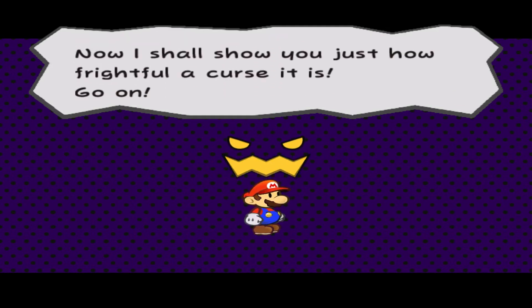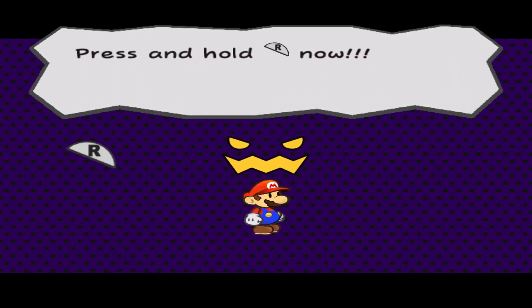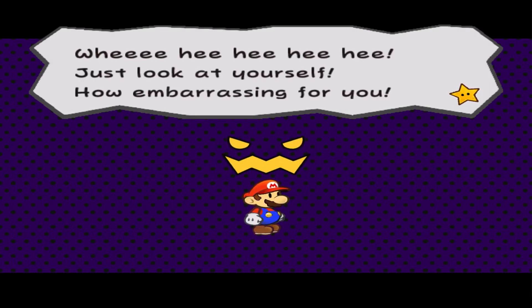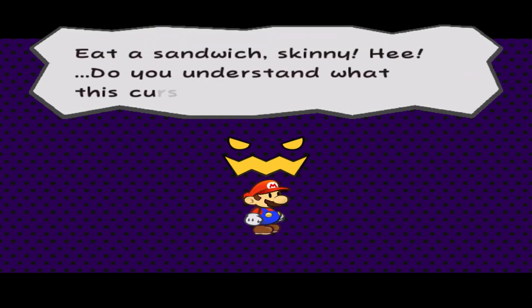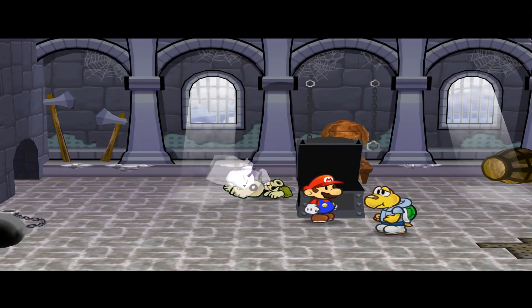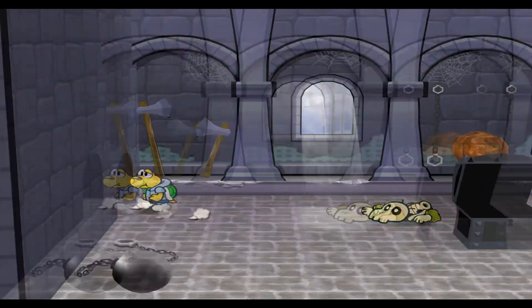The villain taunts: 'Press and hold R now!' We do so and Mario goes paper-thin. 'Just look at yourself - how embarrassing! Eat a sandwich, Skinny! Do you understand what this curse means for you? Yes, it's a terrible curse - farewell, dumbbells!' What he thinks is a curse is actually a very useful ability for later.